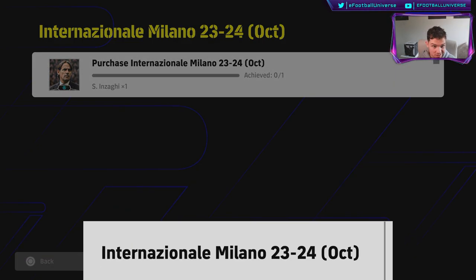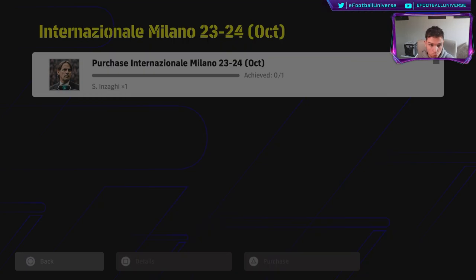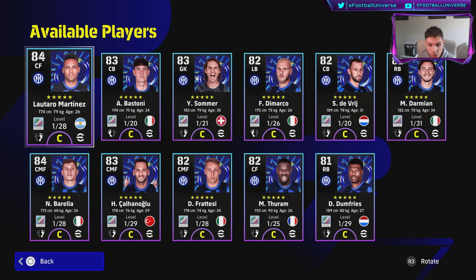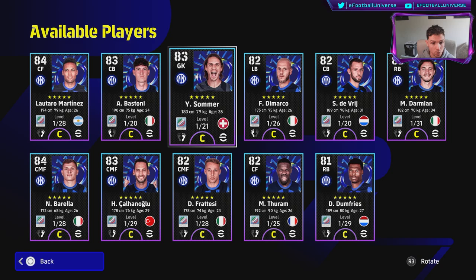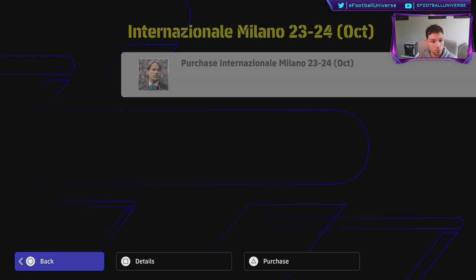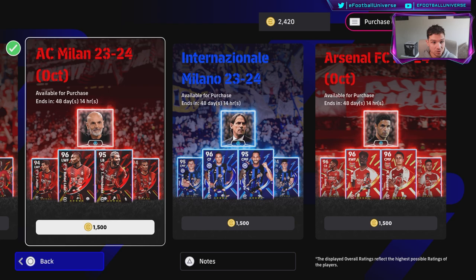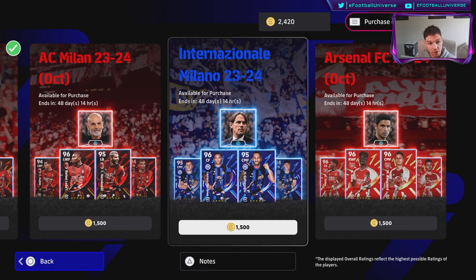Last but not least, Inter Milan — quite decent as well. You get plus one to stamina and 85 quick counter, and the player pool includes Barella, Martinez, Thuram, De Marco, and Sommer. You don't get any XP or contracts — it's basically just the booster manager. Inzaghi gives the plus one to stamina. The Bayern pack is probably going to be the most popular because they've got some really good players, but there are a couple of omissions we'll get into.